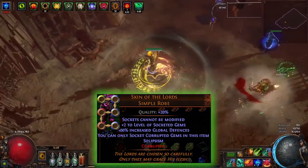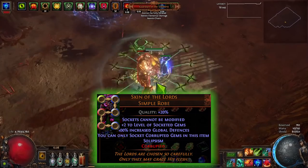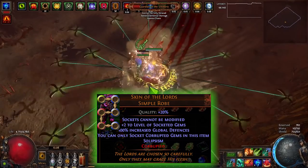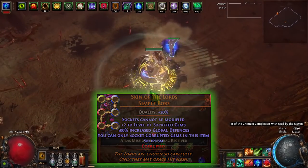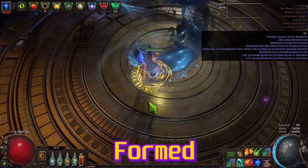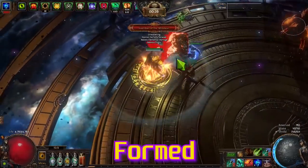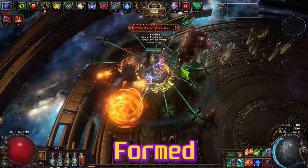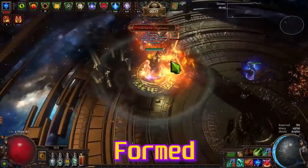For the keystone on Skin of Lords, you can also use Skin of the Loyal without a keystone with some good corruption. I picked Skin of Lords for the +2 gems and chose a keystone that doesn't hurt the build — I picked Solipsism, which basically does nothing useful but doesn't hurt either. Just get any keystone that isn't bad for the build.